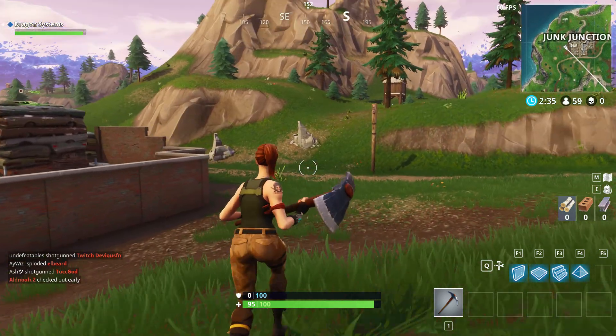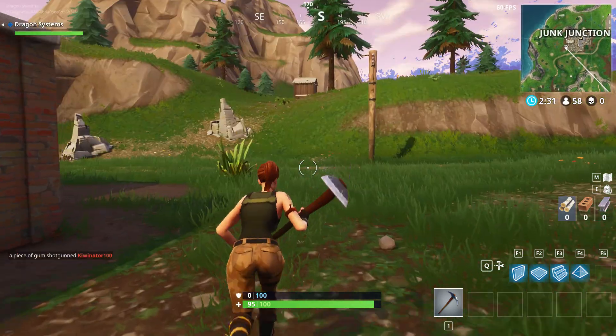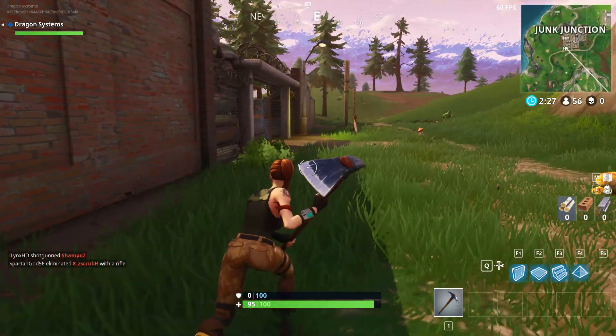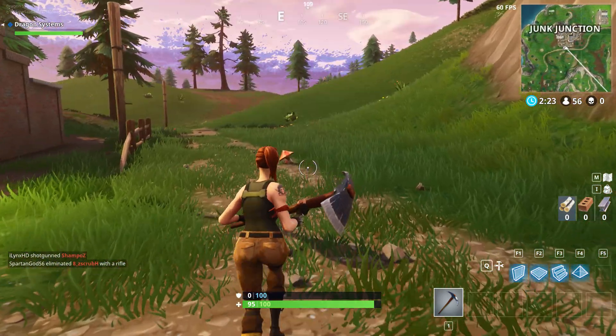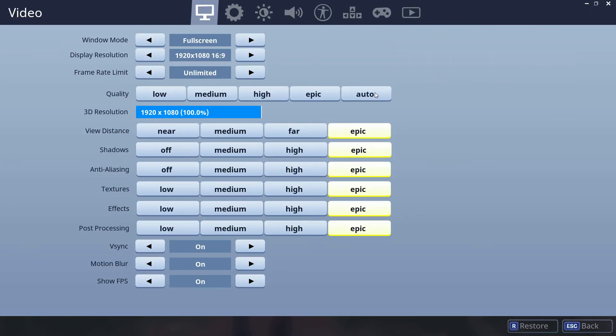This is Fortnite running on an Intel Core i7-3770S with 16 gigs of RAM and a NVIDIA GeForce GTX 980 video card. This is obviously running at pretty much maxed out settings — everything's completely maxed out.